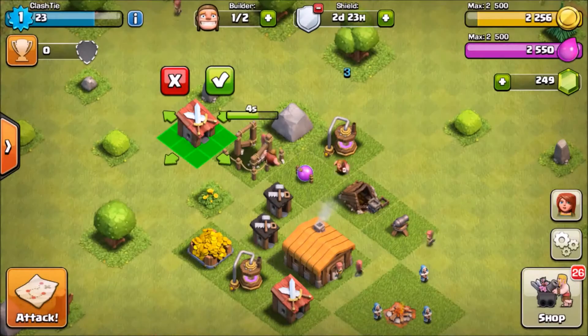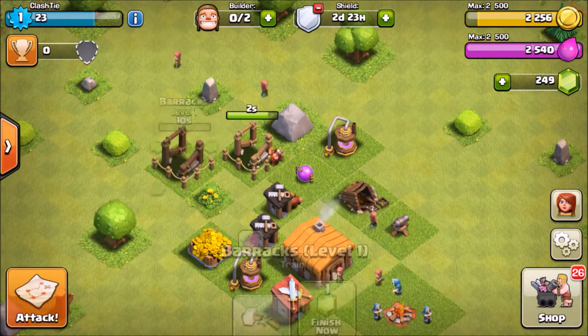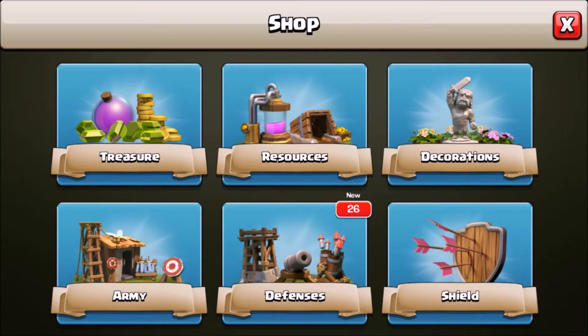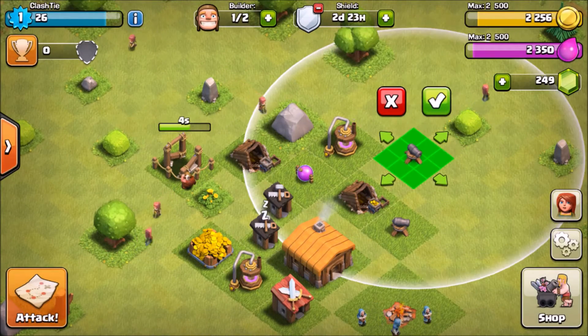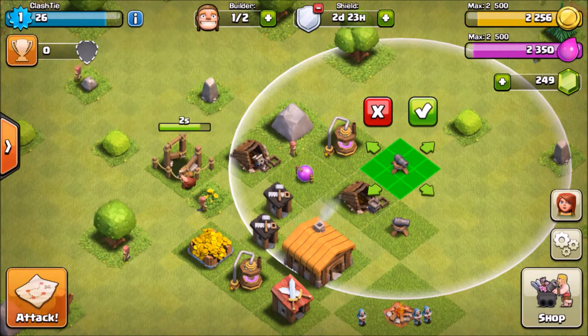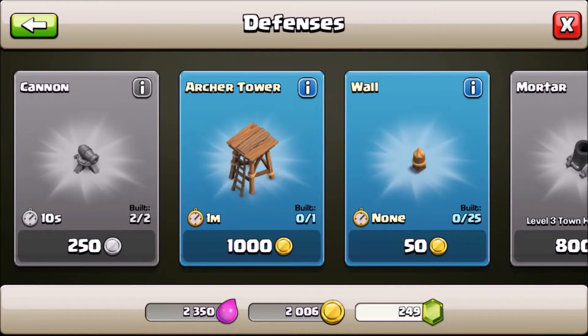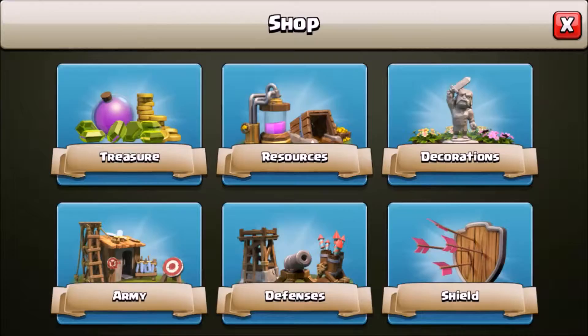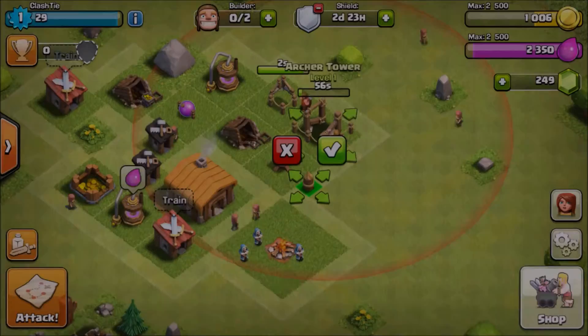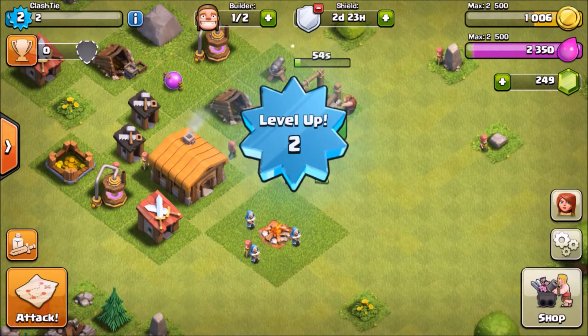Extra gold mines as well. You can build an extra barrack too, so this way you can use more troops. Now we're gonna place an extra cannon and an extra archer tower so that we can defend our base better.